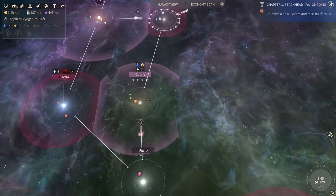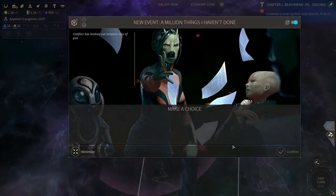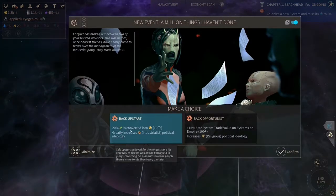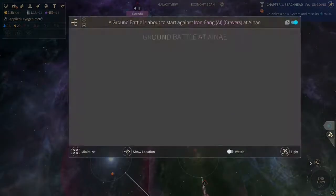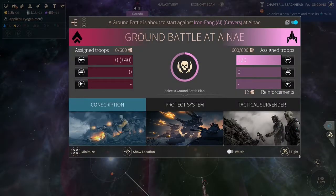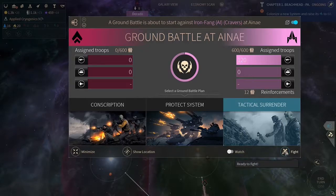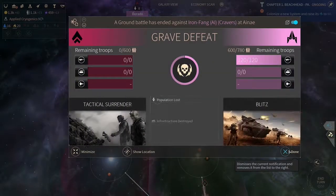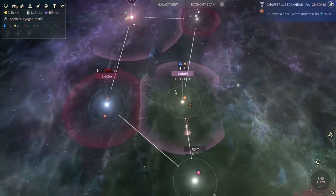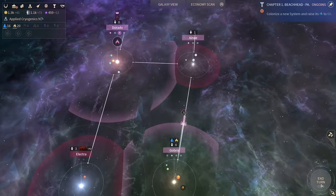Okay, let's focus on the Cravers — we want them gone, dead and gone. What do we want? 20 percent farming — we don't have farming, so both are very much unimportant. A ground battle is happening, so we are probably losing this planet. A tactical surrender might be an option. Yeah, I think we're losing it — grave defeat. Let's get over there and just take our planet back.